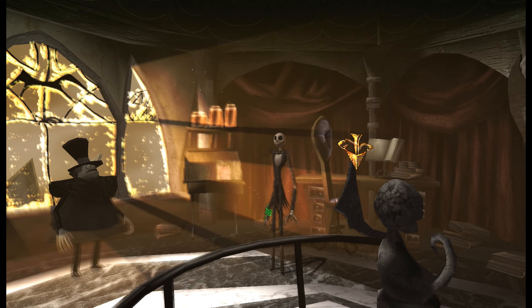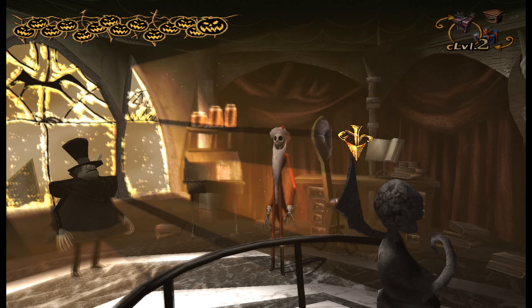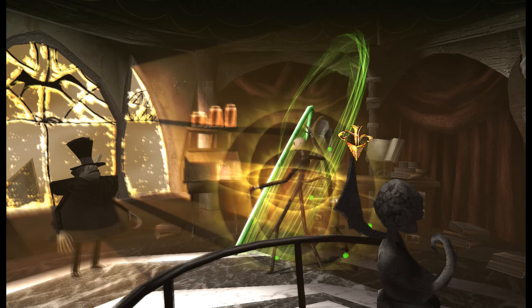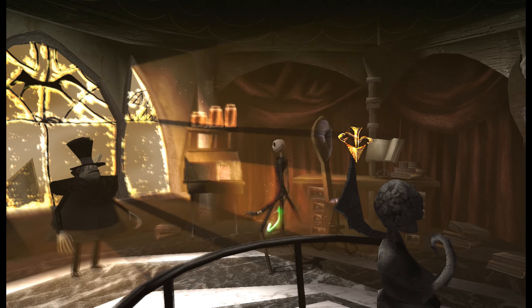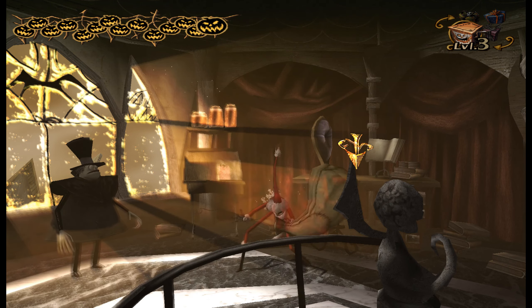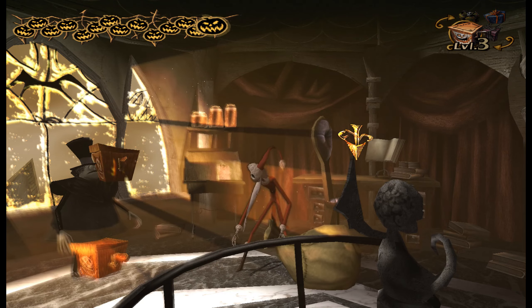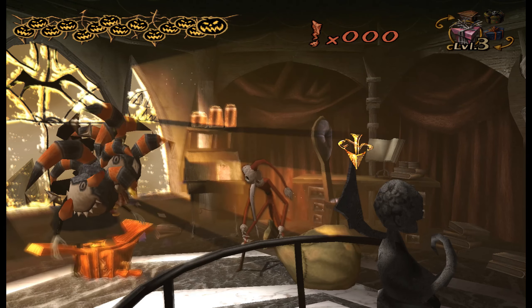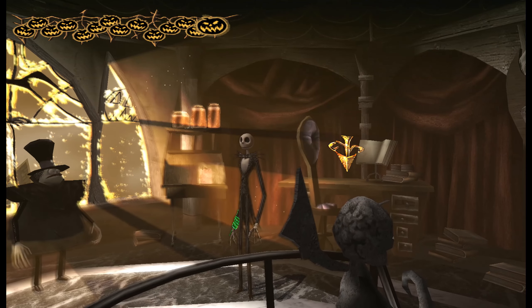For unlimited Jack presents — which means you can keep pressing square and keep throwing presents without a limit; you can also change your present type with the triangle button — press down, left, right, up, L3, R3. That gives unlimited presents.